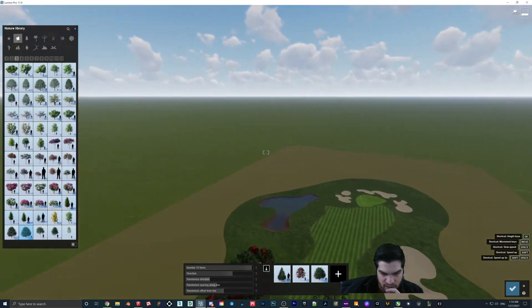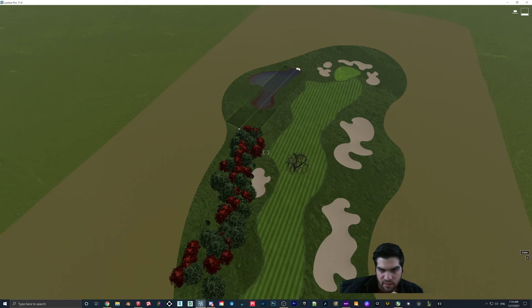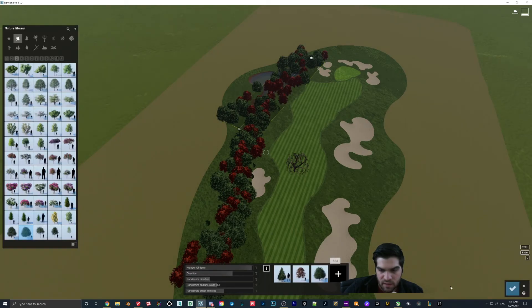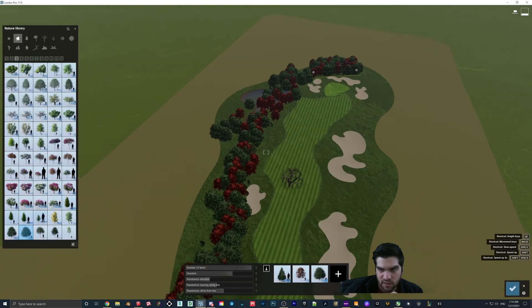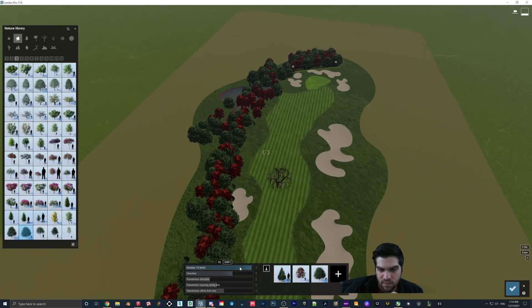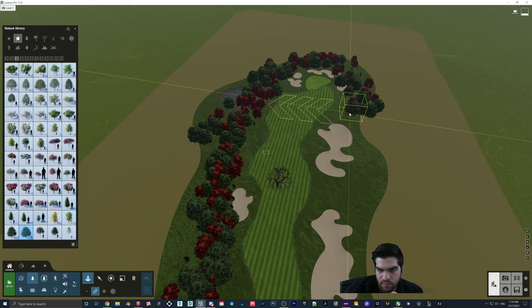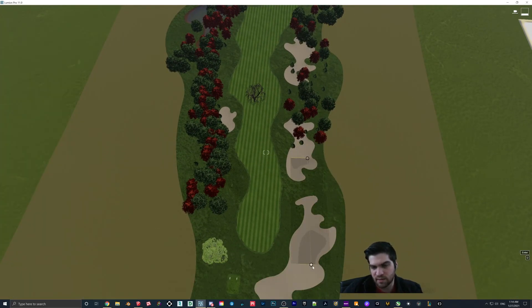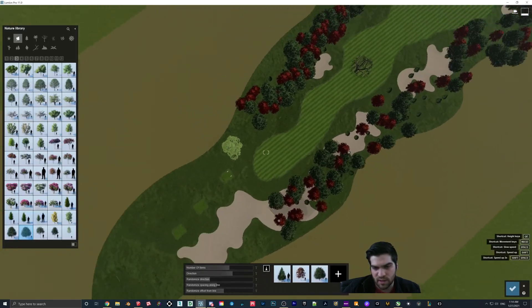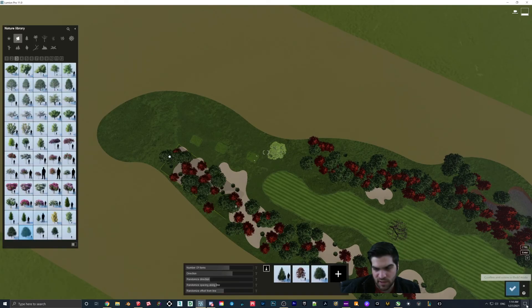What I kind of like to do is place everything and then just cut it all out. Then I'm going to go through and delete the trees that kind of shouldn't be there — like the ones that are in the bunkers and stuff like that. I find this is fastest because you can't paint with multiple trees at once, and it gets a little weird when you do it like that.